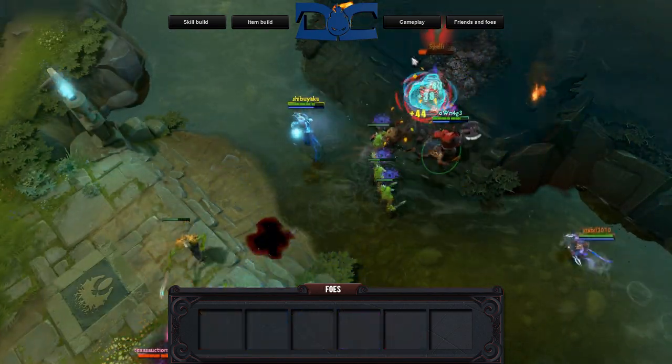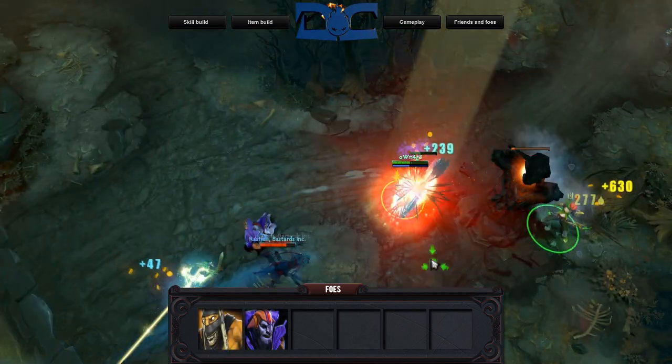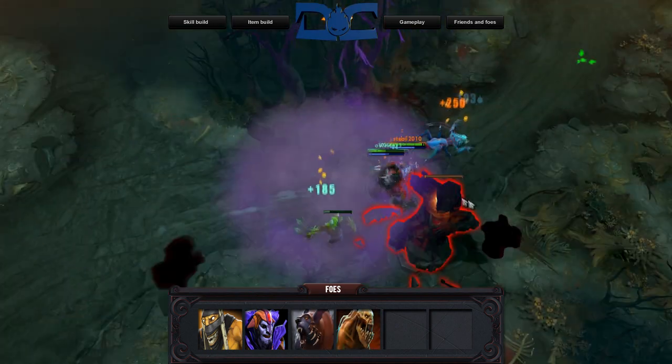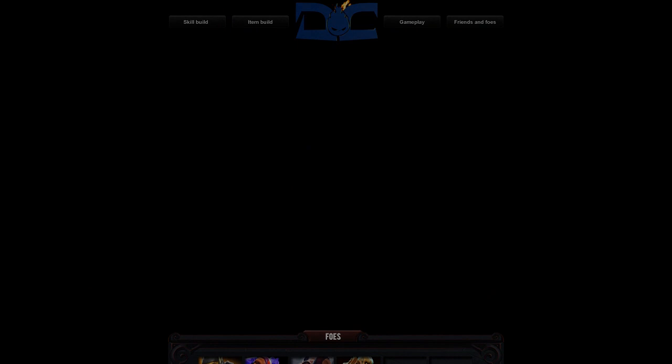Axe can't stand to go up against a variety of heroes. The usual suspects would include the disable-happy intel heroes Rasta and Lion. But more notably, going against both Ursa and Lifestealer is absolute hell — both heroes can kite Axe while also dealing a ridiculous amount of damage thanks to their respective passives.